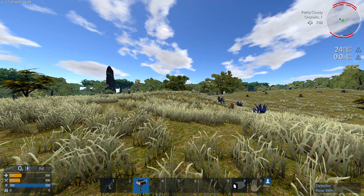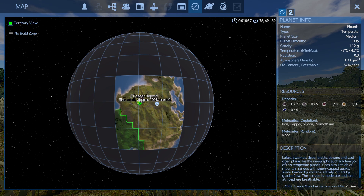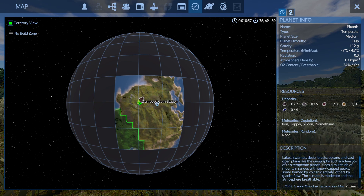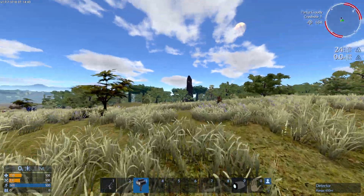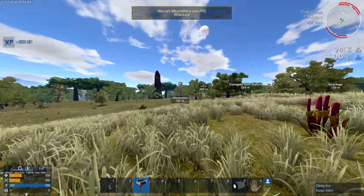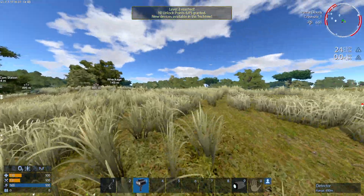But if you open up the map with M, you can see that what I've already discovered — like this POI and these copper deposits — will remain visible on the map. In order to find new things, I have to ping the detector again.